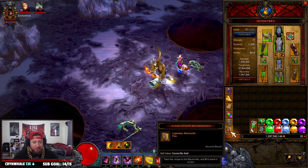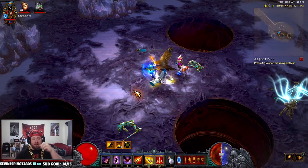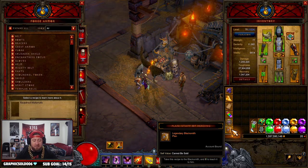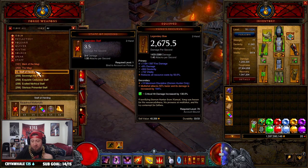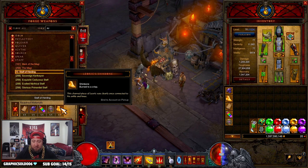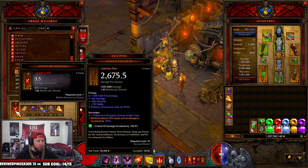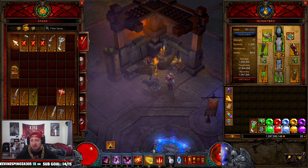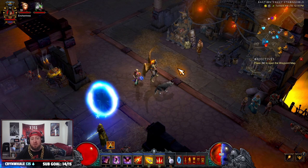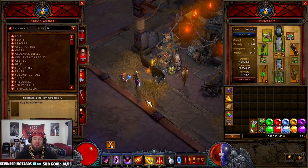We now have all of our items for the Staff of Hurting: the plans, the Gibbering Gemstone, the Liquid Rainbow, Wirt's Bell, Leoric's Shinbone, and the Black Mushroom. To make the Staff of Hurting, you have to turn in the plans to the Blacksmith — just right-click and turn in the plans. Now you can craft the Staff of Hurting. It requires one of each of these items and then consumes them. Once made, the Staff will allow you to go to Whimsyshire, where you can get the Rainbow Sword cosmetic, the Hamburger, and the Rainbow Banner — all really rare items.